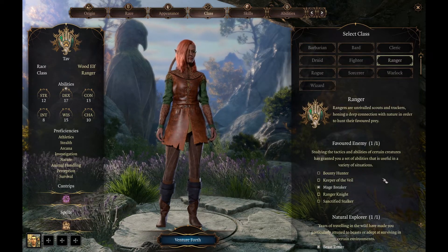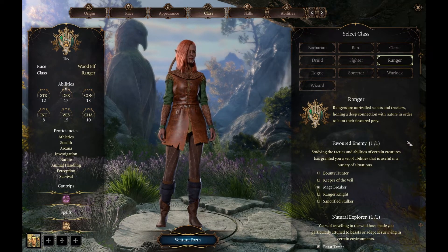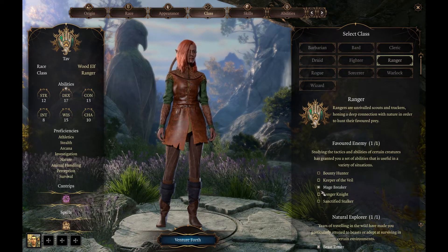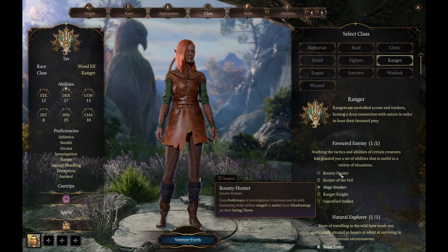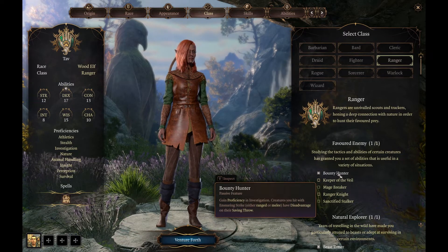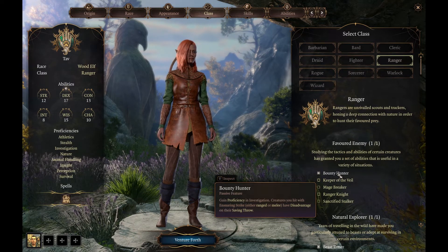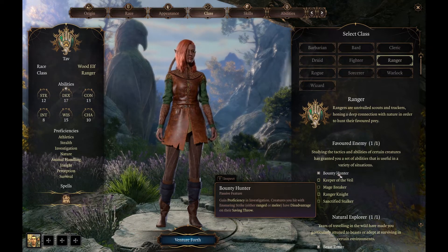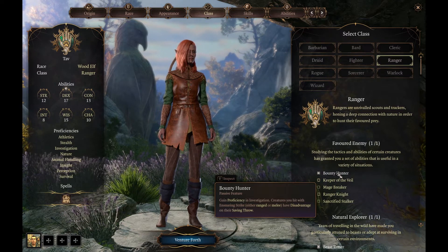We've selected Ranger already, so here we start looking at our choices. Favoured Enemy — this works a little differently from the tabletop version. We have five choices, and we're probably going to go with Bounty Hunter. This gives us proficiency in Investigation, which is nice. The key part is the Ensnaring Strike spell — creatures we hit with it will have disadvantage on their saving throws, so we should be landing most of those.